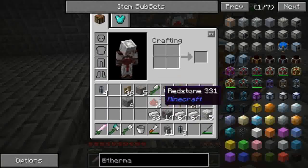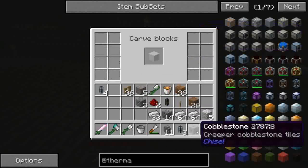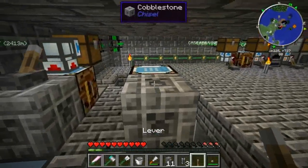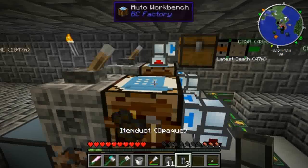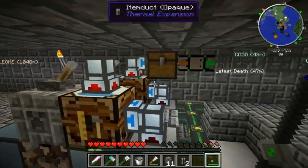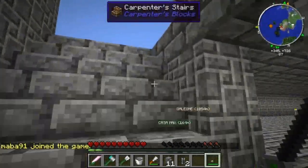Poi ci serve una base d'appoggio, che io sto usando questo simpatico blocco della chisel, su cui appoggiarci la leva, che adesso attivo già, che dall'auto workbench porterà successivamente fuori, in questa cesta che non ho fatto perché mi sono dimenticato, i vari pezzi di ferro che vengono estratti dall'auto workbench.